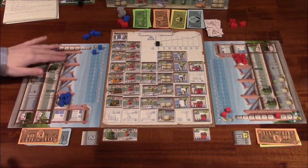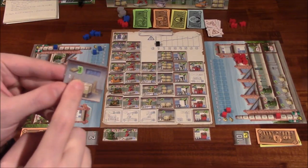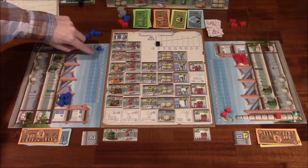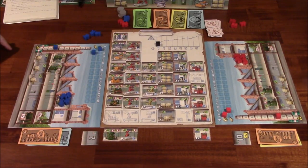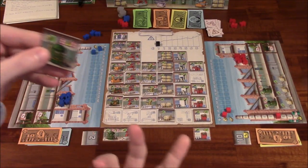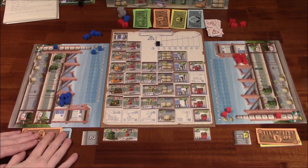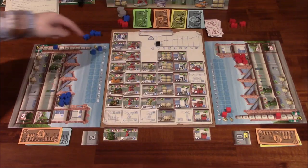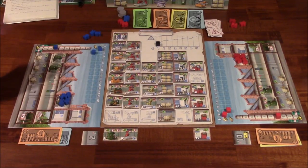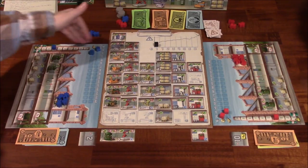Players start the game with these blue cubes. There are two tracks here — one is for production, one is for storage. There's a number above each column; that's how many electrodes — that's the money — you get during the income phase. I've got two machines in my factory that have a green one here, so that means I've got two production. This blue cube starts on the two space on the production row. Likewise I have three storage tiles, each one has one green apiece, so the storage cube starts on the three space. My energy is along the side, and it starts on four because I have two machines and each one requires two electricity to run — two plus two is four.